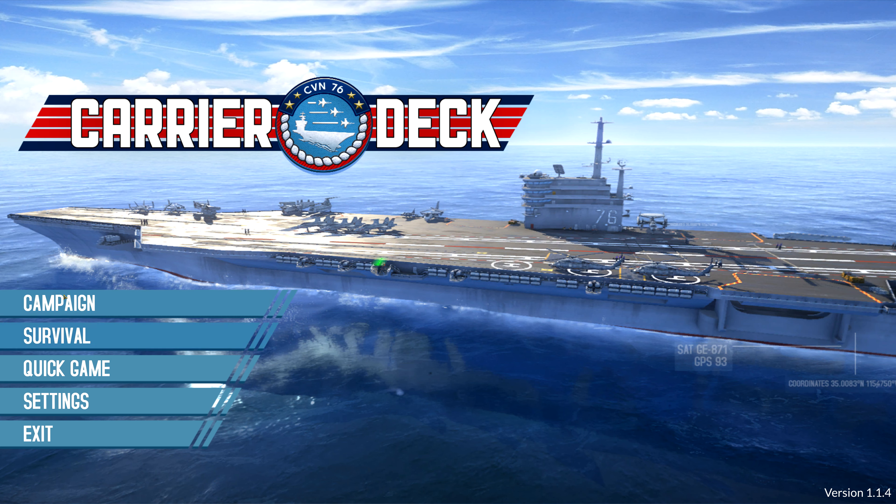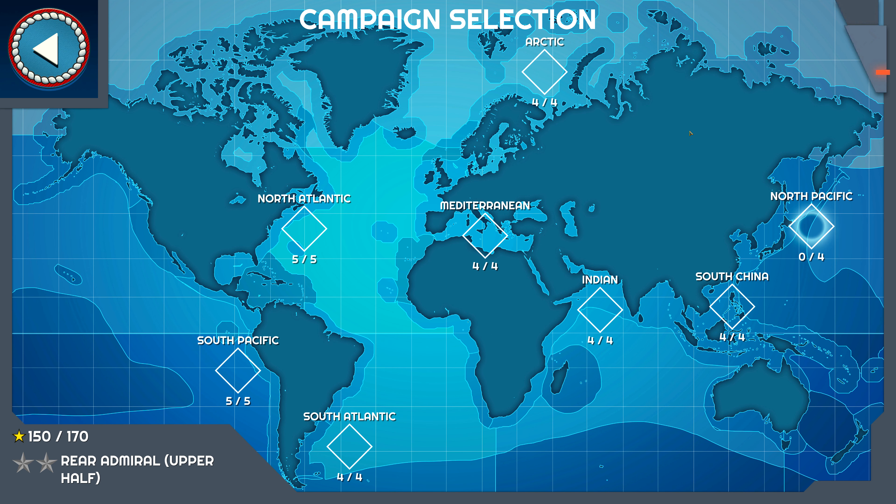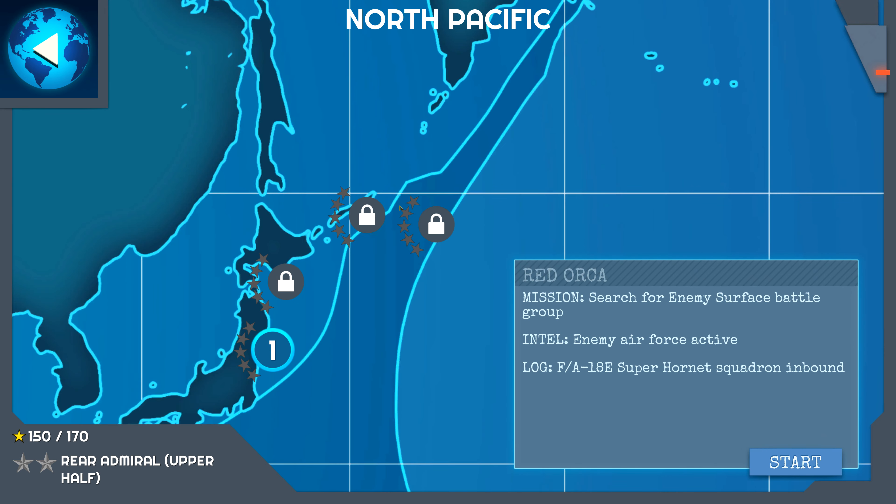Hello and welcome back to Let's Play Carrier Deck. Today we'll be starting the North Pacific campaign, which is the final campaign for Carrier Deck. Let's get started with Operation Red Orca, mission: search for enemy surface battle group. Intel: enemy air force active. FA-18E Super Hornet squadron inbound. Let's begin.